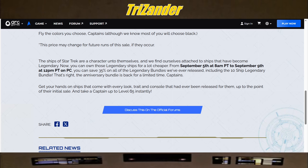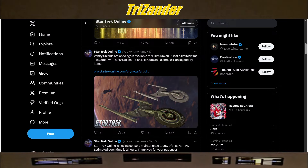Get your hands on the ships that come with every look, trait, and console ever released for them up to the point of their initial sale, and take a captain up to level 65 instantly. This sale is live on PC now as of the drop of this video and runs until September 9th.